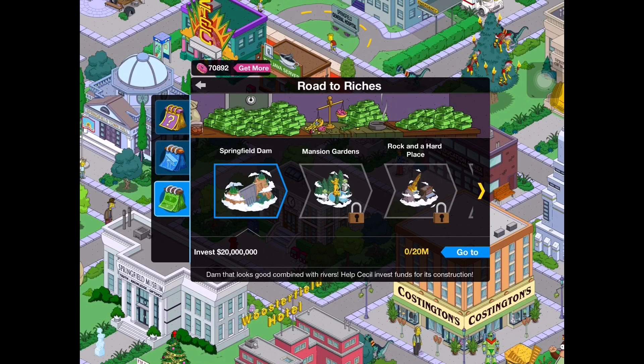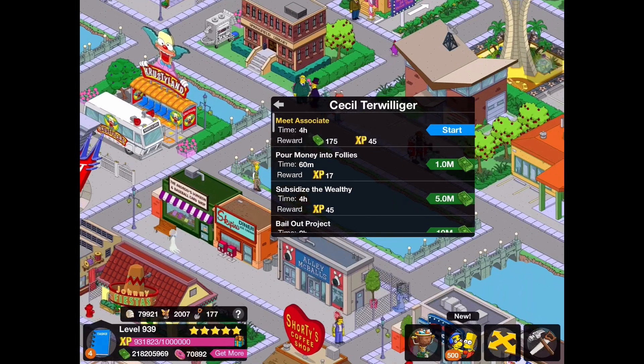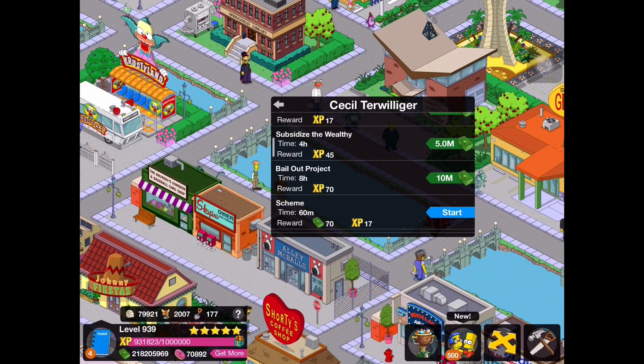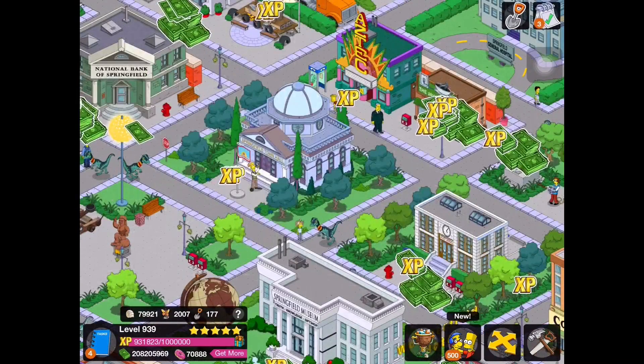Instead of earning in-game cash to purchase these buildings, what you're going to do is invest. For the Springfield Dam, you need to invest $20 million — that is the most expensive thing in the game so far. You unlock Cecil and go to him, and he has his regular tasks from the Terwilliger update plus new investment tasks: he can pour money into Follies for $1 million, subsidize the wealthy for $5 million, and bail out a project for $10 million. I clicked the $10 million bail out and boom — there goes $10 million of my cash.